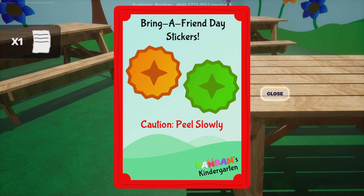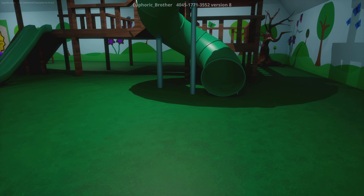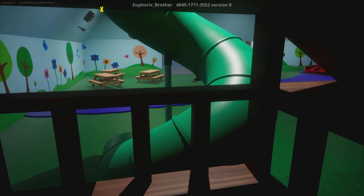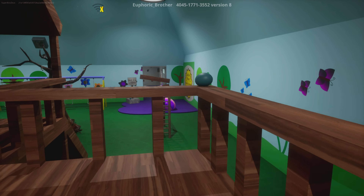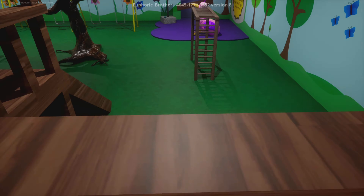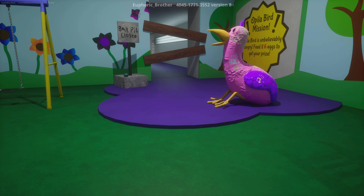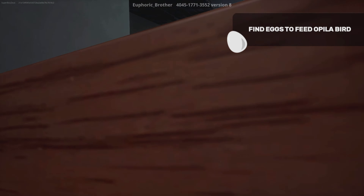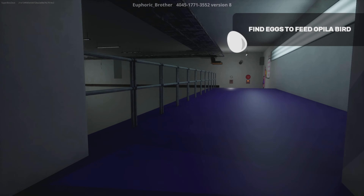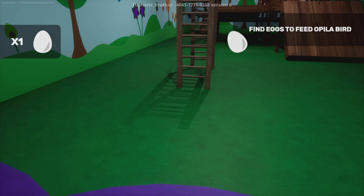So get ready. Bring your friend a sticker — caution, peel slowly. What am I collecting this for? This never was in the game before that I remember. Where is that? What the heck is this? There's an egg right there guys, right in front of me, but I can't pick it up. Do I have to talk to the bird before picking up the thing? 'Find eggs to feed Opila bird.' Can I crawl down there? I can fit through down here. All right, let's find these eggs.